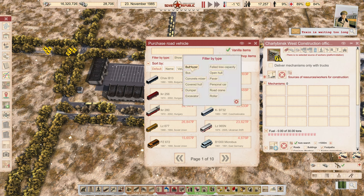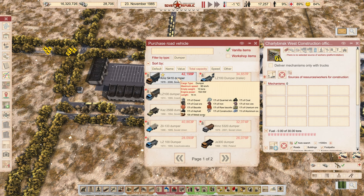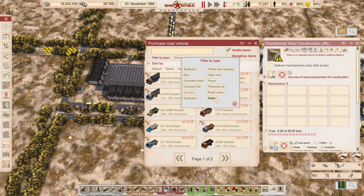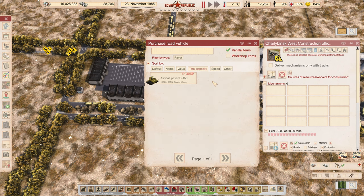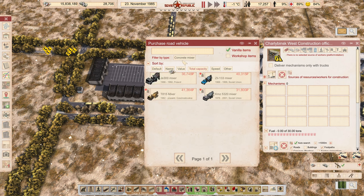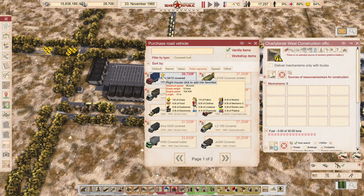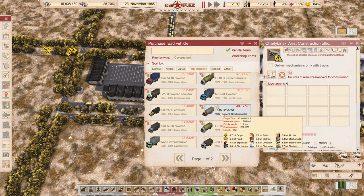Let's buy the vehicles. We want to get a lot of dumpers - let's go with seven dumpers. Then with that many dumpers we'll go with three pavers - these can actually drive themselves to the sites fairly well. Then one, two, three rollers, a concrete mixer just to throw in there since it might be needed, and a covered hauler because we're going to be doing roads with lights that require electrical components to be brought.